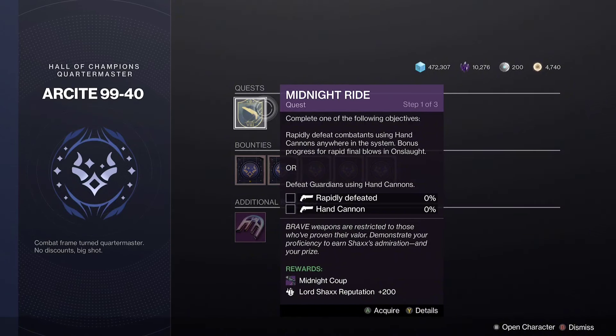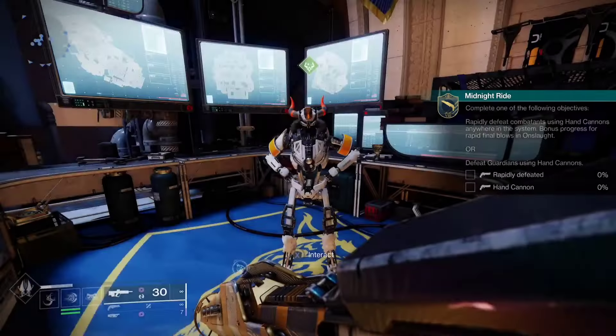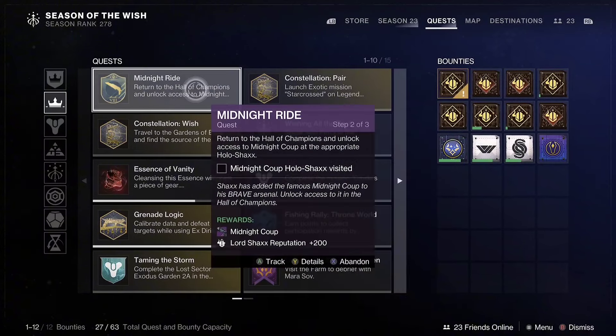By doing the Midnight Ride quest, rapidly defeat commanders using hand cannons anywhere in the system. There's bonus progress for rapid final blows in Onslaught or defeating Guardians using hand cannons. Once the quest is complete, it wants us to head back to the Hall of Champions and access the Midnight Coup at the Hollow Shacks.